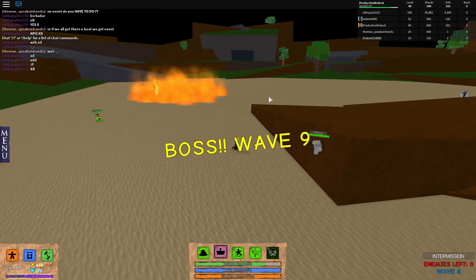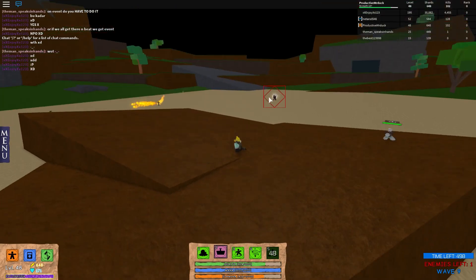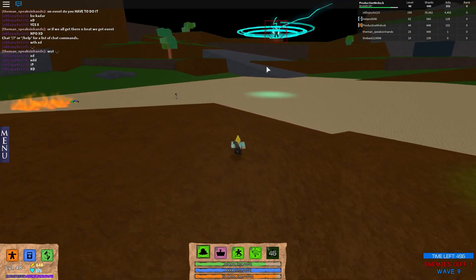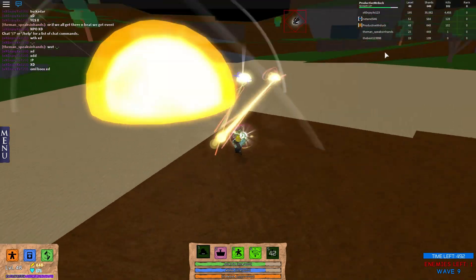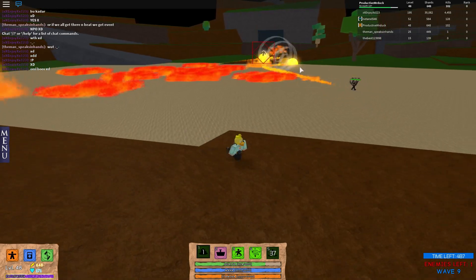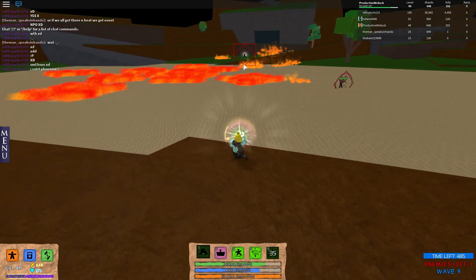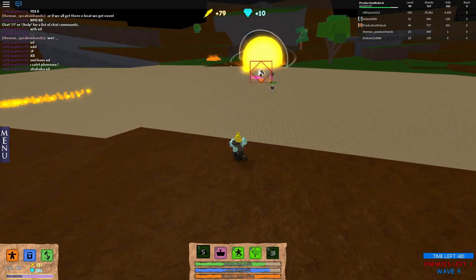Alright, we did it! Boss of wave number 9. So now we have to defeat the boss right there — as you can see it has this big cube, so you won't miss it. Be careful though, because the boss is very very dangerous. He can probably cause a bunch of damage. The boss does have a spell of his own, as you can see, doing different spells. But basically work together and you should be able to defeat this boss.